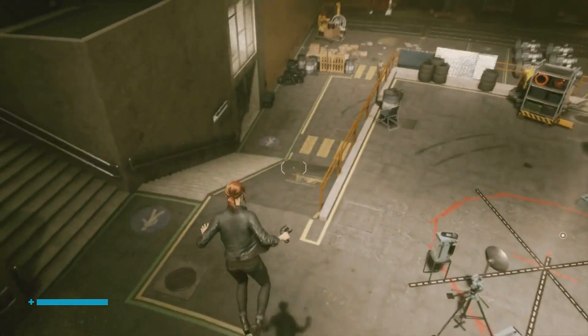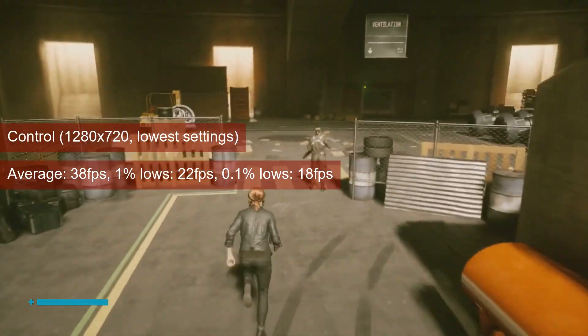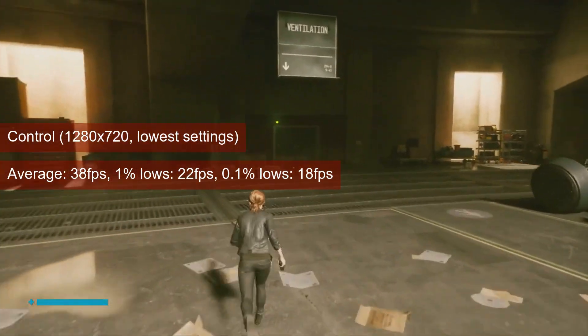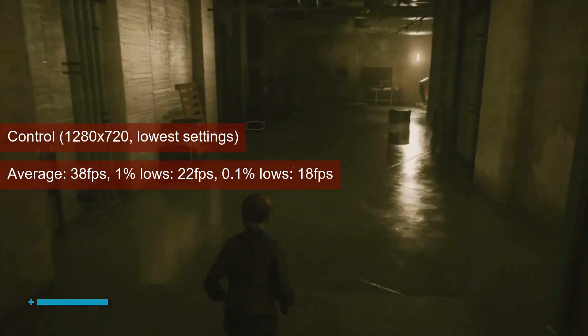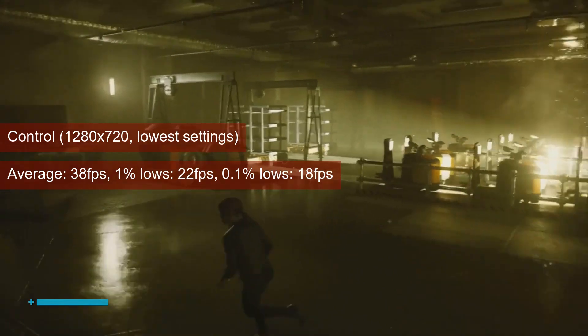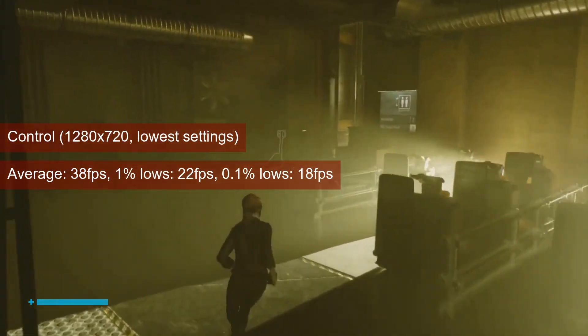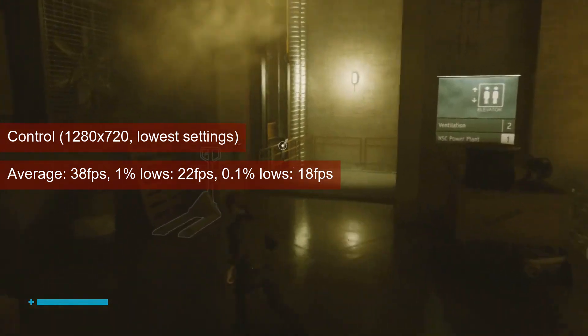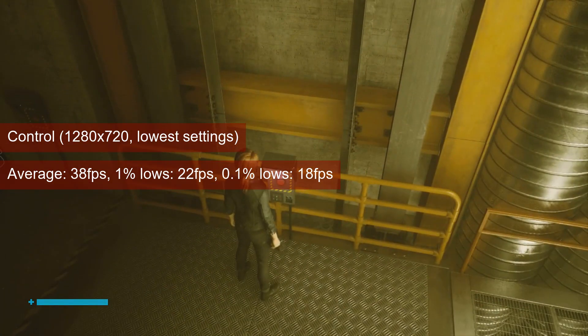Control plays a bit rougher on the 7750 than on its bigger brother, the 7770. At 720 resolution and low settings the card averages 38 FPS with 1% lows in the low 20s. This is below both the 45 FPS average and 30 FPS 1% lows that I aim for in single-player titles. While you can attempt to run the game like this, you will need something better to start to enjoy it.